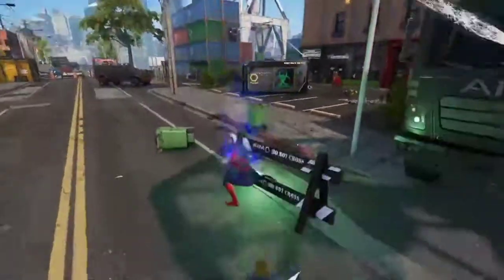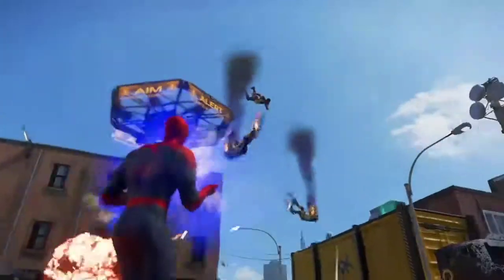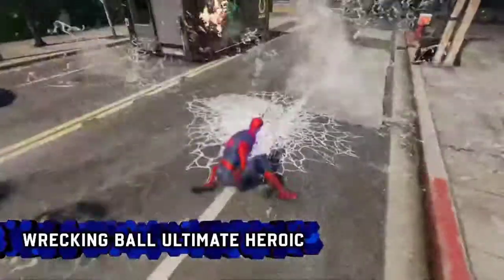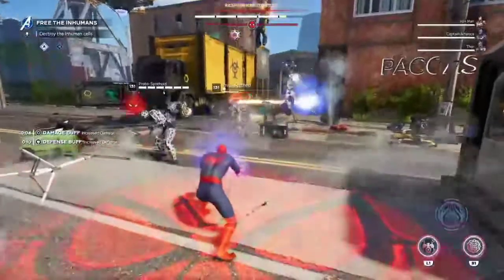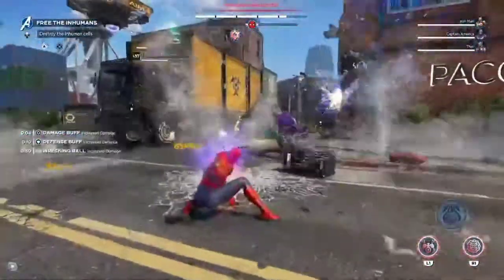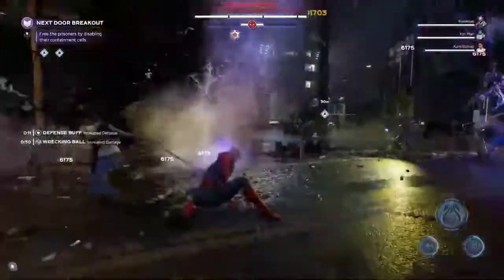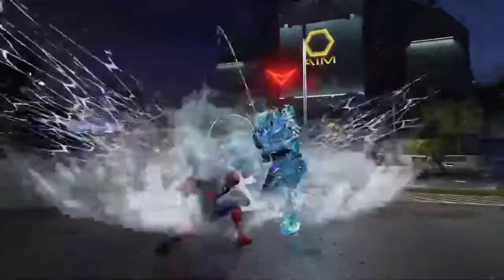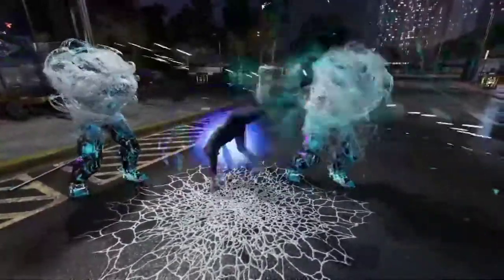Upgrades improve damage output or provide defensive bonuses like willpower regeneration and defensive armor. The ultimate heroic, Wrecking Ball, creates a massive ball of webs that slams into the ground, smashing enemies under it and knocking back nearby foes. Once upgraded, Intrinsic Energy auto-generates, allowing Spidey to use his Wreckage skills more often. Triggering the ultimate heroic also provides a heroic buff that reduces damage and increases damage dealt.